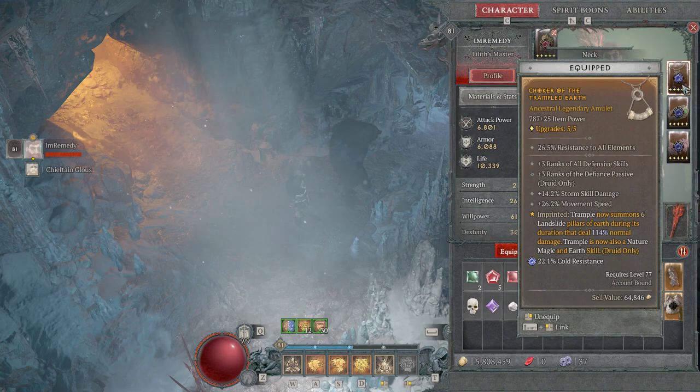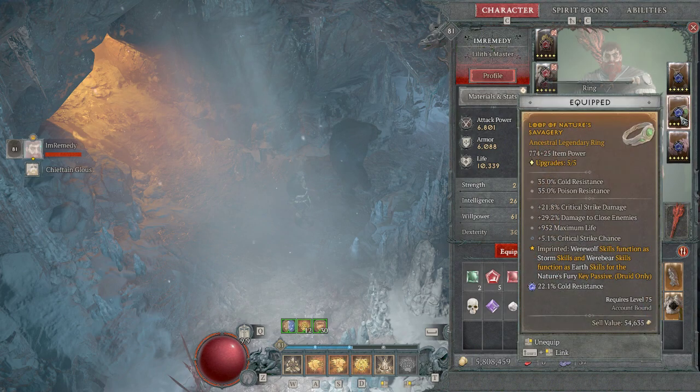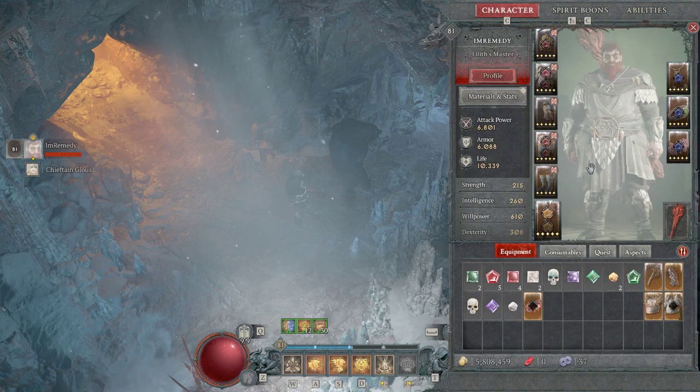Then we have my amulet: Trample now summons six Landslide pillars of earth during its duration, dealing 114% normal damage. Trample is now also a nature magic and earth skill. Then we have: Werewolf skills function as storm skills and Werebear skills function as earth skills for the Nature's Fury passive. This piece and this one right here really mesh this build together.